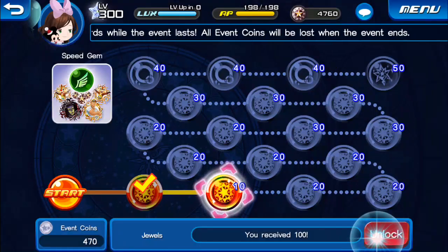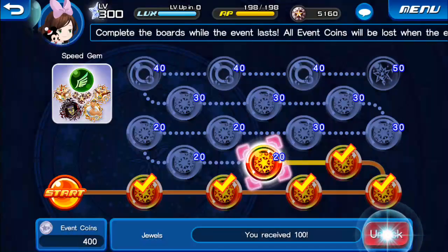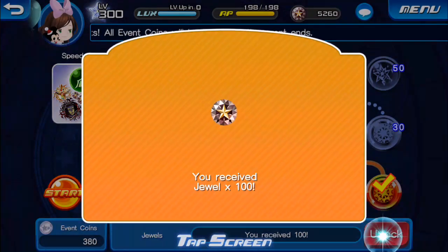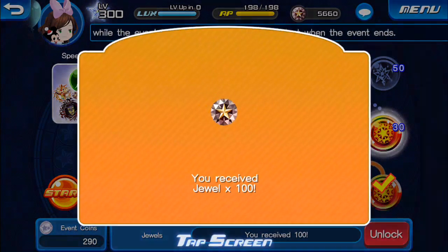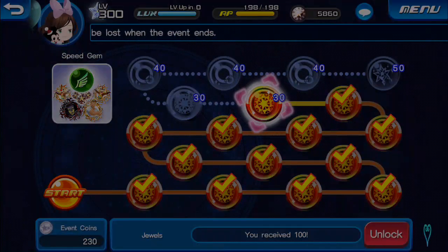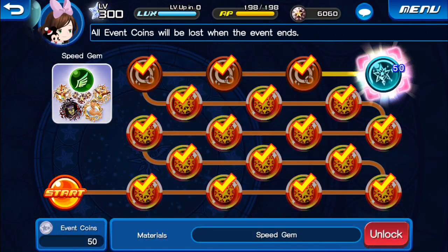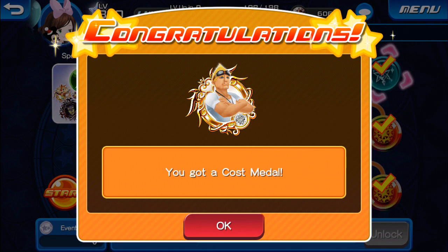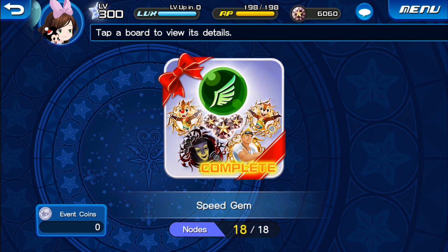Let's go ahead and unlock all the stuff on this event board. Yay, we get some jewels — actually quite a lot of jewels. So literally all these except for the last four are jewels. Of course we also get a Chip, a Dale, a Magic Mirror, and a Speed Gem. And the very last thing that gets unlocked is a Sid medal. It took all the event coins, so you do have to complete all of the objectives. Anyway guys, thank you so much for watching, and take care. Bye!